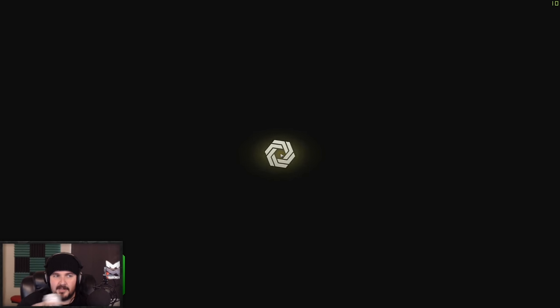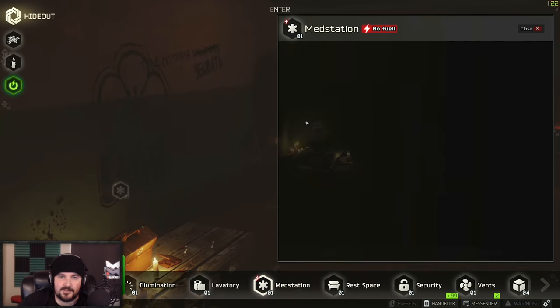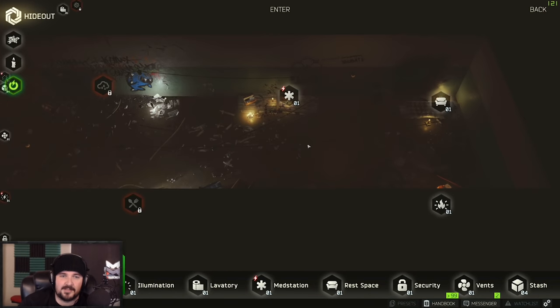You should be able to craft meds or something. I got my rain collector open. Med station — how do you start this? You need fuel, there's no electricity. You need electricity to separate a pile of meds into an AI-2. We need fuel in the generator — freaking realism.